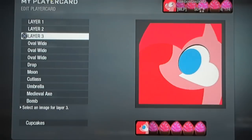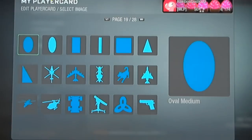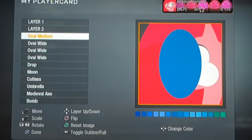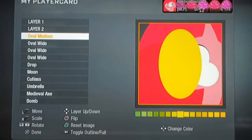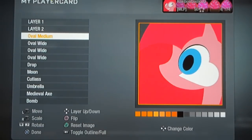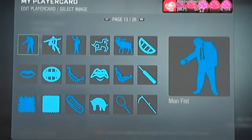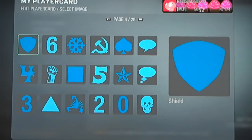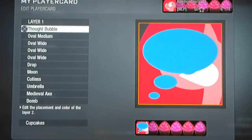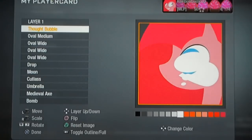Layer 3 is going to be an oval medium. This is found on page 19. Make this black as well. Layer 2 is going to be a thought bubble. This is found on page 4. Make this white — it's going to highlight her eye.